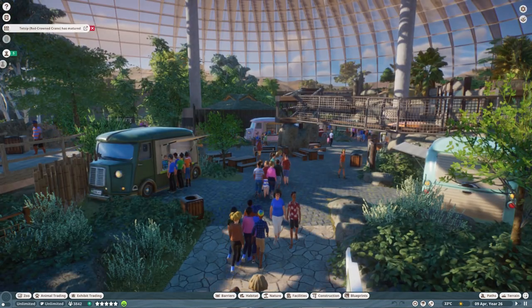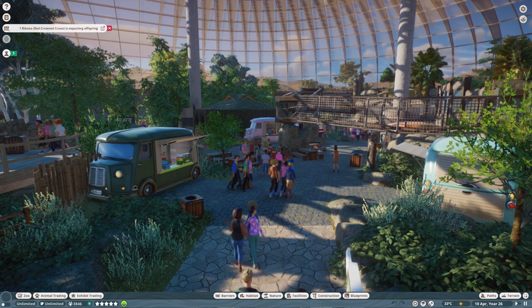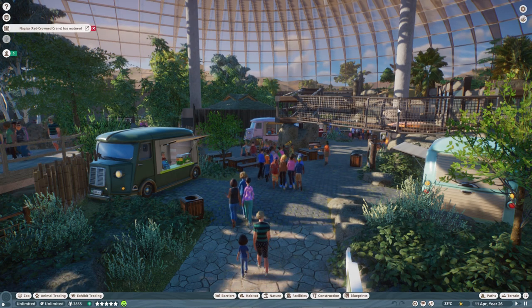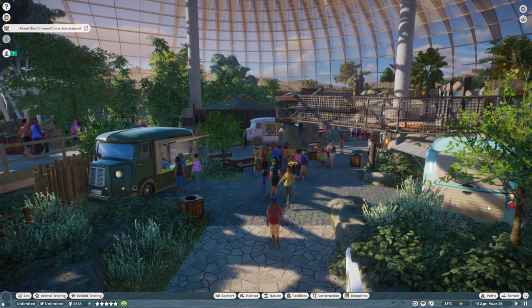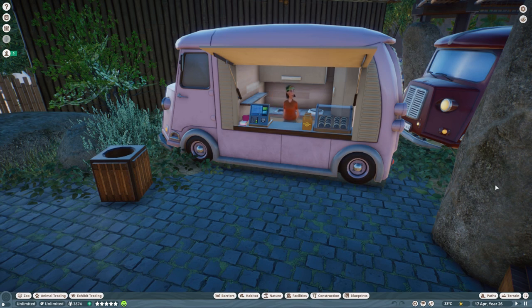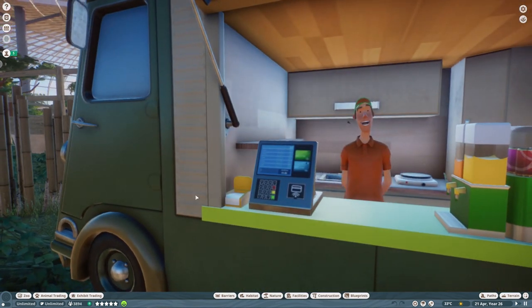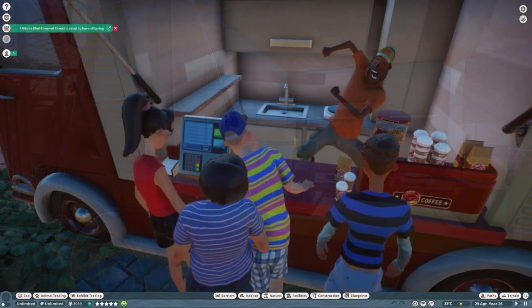What I want — what I really, really want, to quote the Spice Girls — is recolourable staff uniforms. I'm not talking about giving every individual staff member their own personal color. I just want to be able to say that in this zoo, my vendors wear blue, or green, or whatever. Ideally I'd be able to change this by work zone, but being able to do it by zoo would still be amazing. Because I know that orange is the new black, but really? So please, pretty, pretty please, give me recolourable balls, recolourable shirts, and all things in between, and I will be as ridiculously happy as this guy.